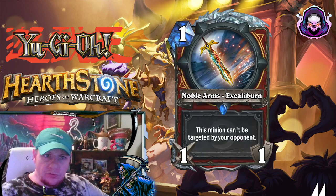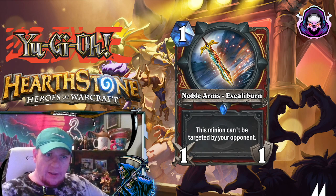Now we'll look at what the Noble Arms are — these are going to be weapon cards. This is a 1-mana 1-1, Noble Arms Excaliburne. You're going to be equipping these weapons to the minions, not your hero. The minion that's equipped cannot be targeted by your opponent, and it will also gain +1/+1 on its stats.